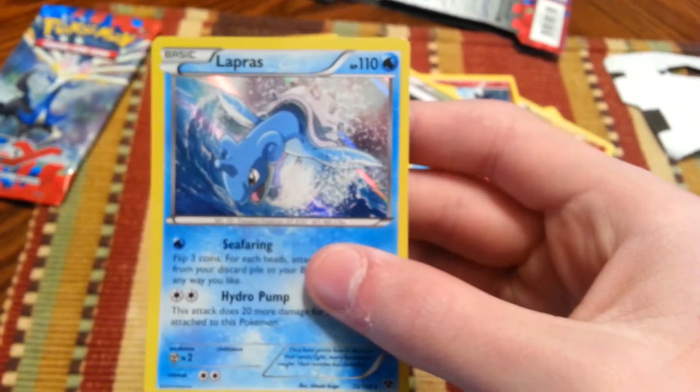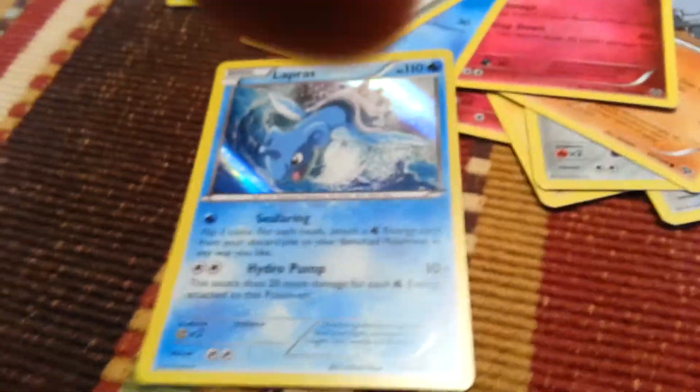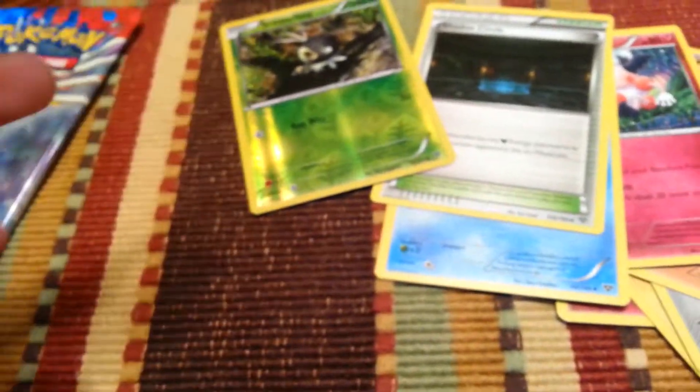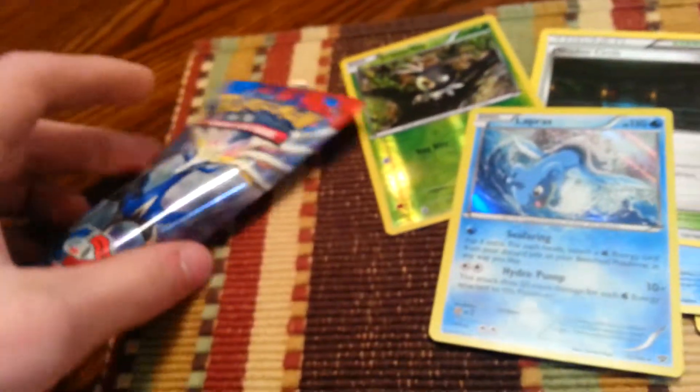Nice to finally have a Lapras. I've known Pokémon all my life and I have never had a Lapras, which is one of the classics. So yeah, it's really nice to finally get one. Sometime in the future though, I really want to get a Holo Chesnaught. I've got Chespin, a Holo Chespin, and a Quilladin — I just need Chesnaught, because Chesnaught's a freaking tank. And I'd also like to get those Xerneas and Yveltal EX cards. I don't really care too much for Skarmory or Malamar, but of course it'd still be nice to have them.